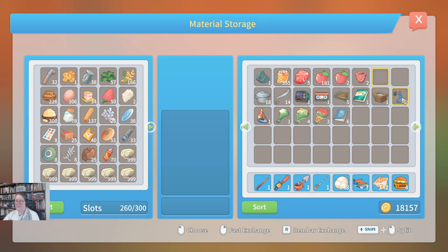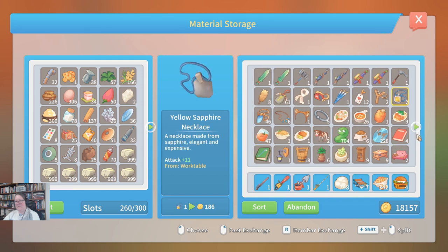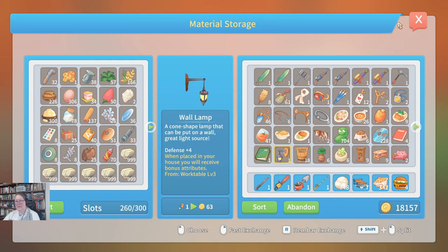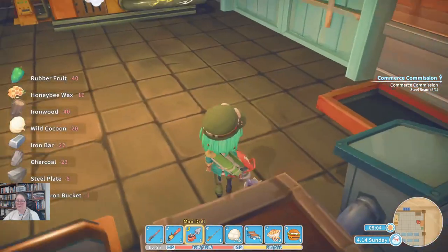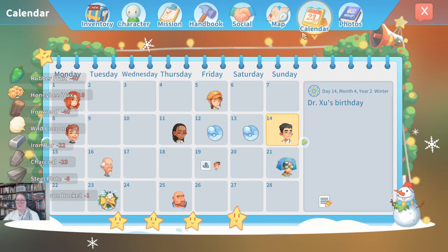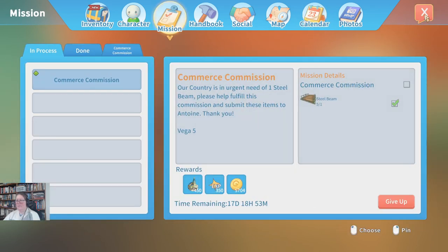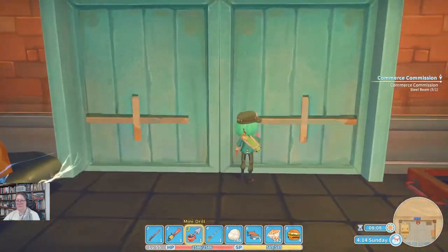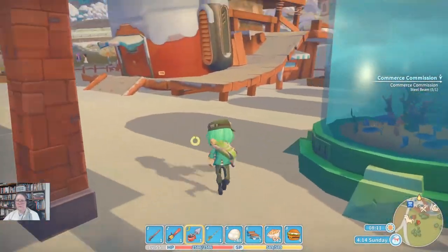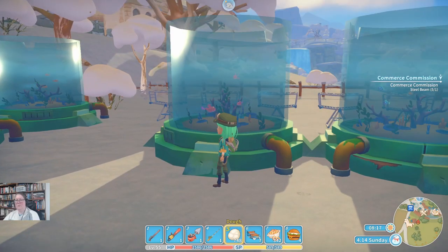I have waterproof lamps and wall lamps. I thought wall lamps were what Minister Lee liked, but I don't think they are. J for journal - we'll just go into our missions. I have beams to give, and it's Sunday so I also have a commerce guild inspection. My fish are hungry, let's just feed them while we're here.